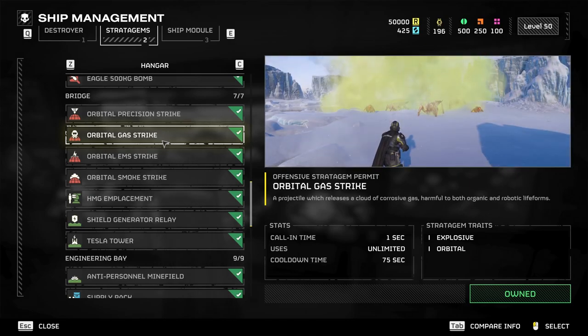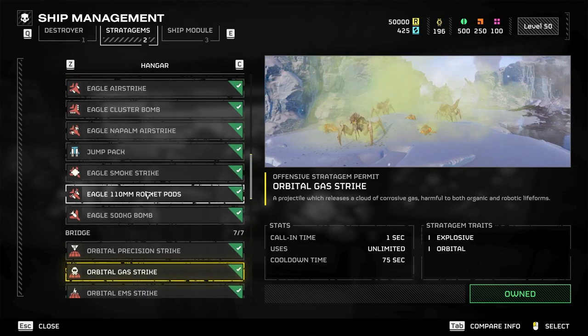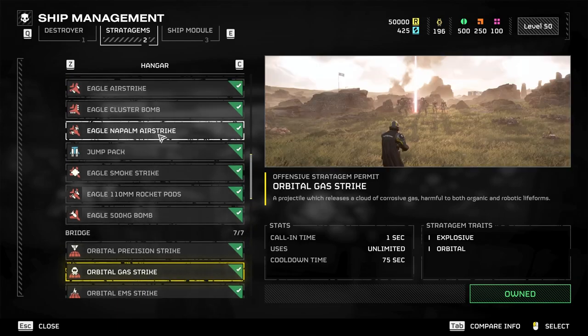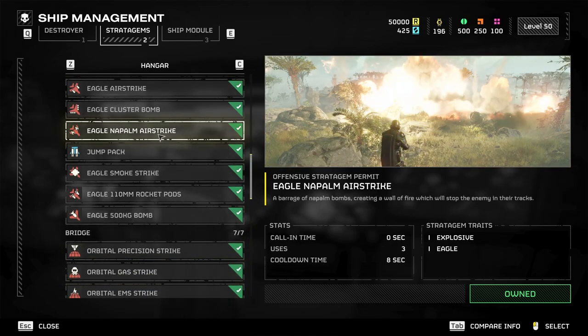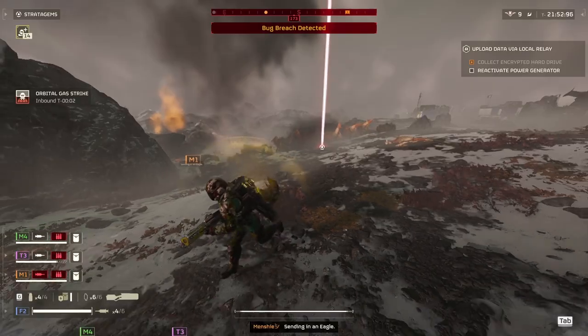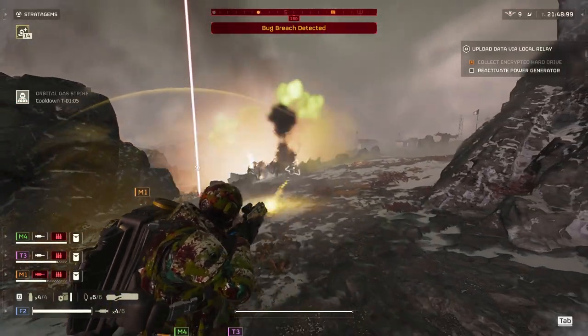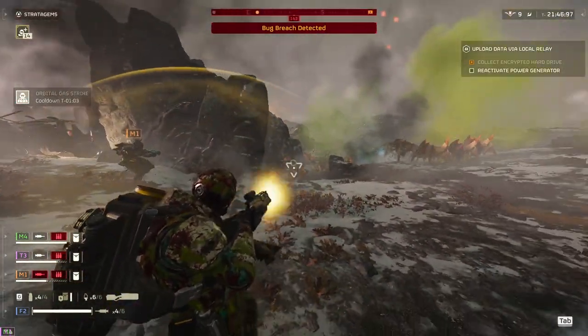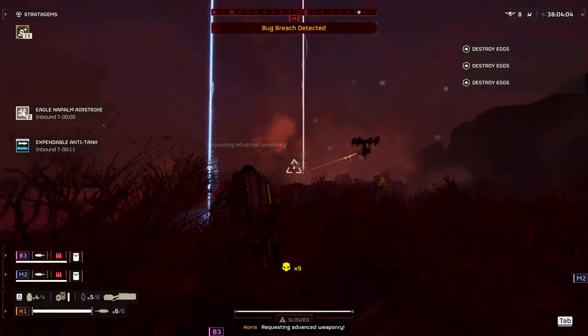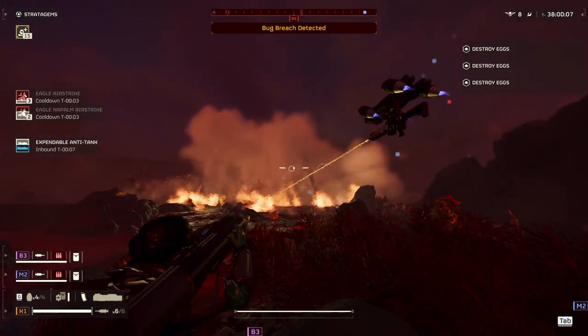For the second stratagem, I run Gas Strike or Napalm depending on the planet modifier. If it's atmospheric interference — the one that makes orbital support scatter — I run Napalm. With the changes to spawns where more chaff units are present, every time a bug breach is called, just drop it on the breach and watch the chaff units die, or get low enough to clean up easily — then you just focus on the heavies without much pressure.